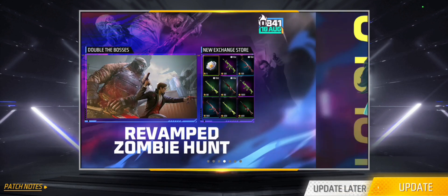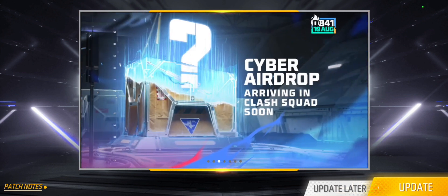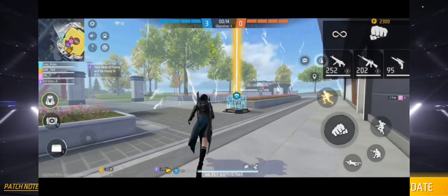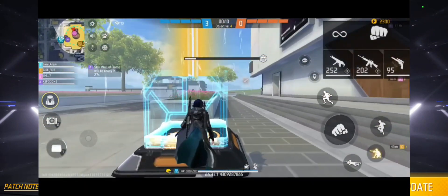You can also see what you are playing. This is the AR drop, this is CS rank, class squad, etc.